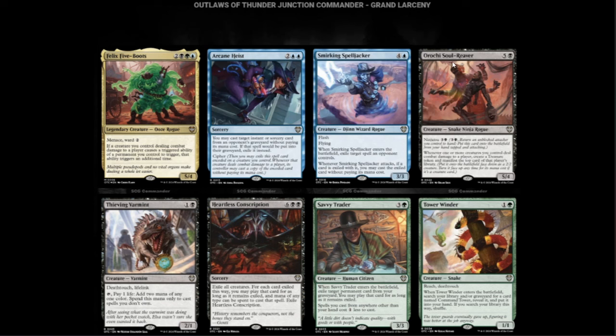We have Orichi, Soul Reaver — black and five for a 5/4. It has Ninjutsu for black and three. Whenever one or more creatures you control deal combat damage to a player, create a treasure token and manifest the top card of your library. For four mana Ninjutsu — you get a couple tokens going, slip this bad boy in, hit your opponent two or three times, make some treasures, manifest a couple cards. Sky's the limit.